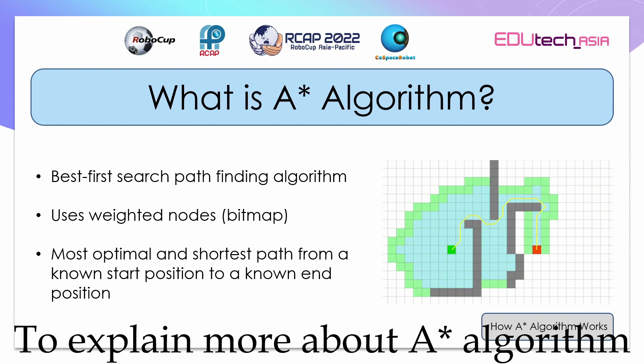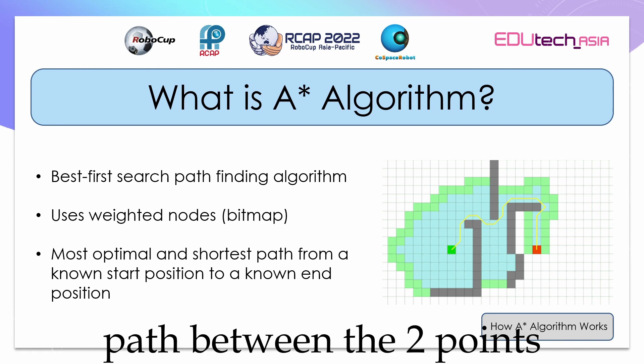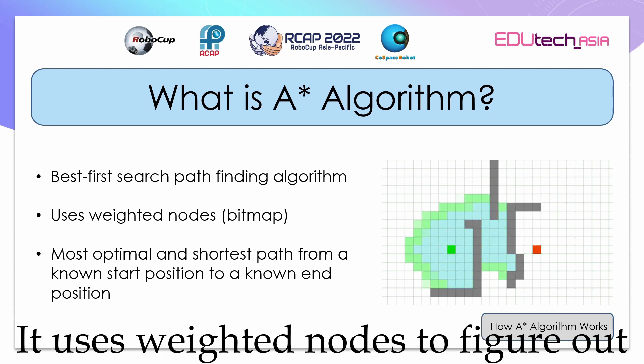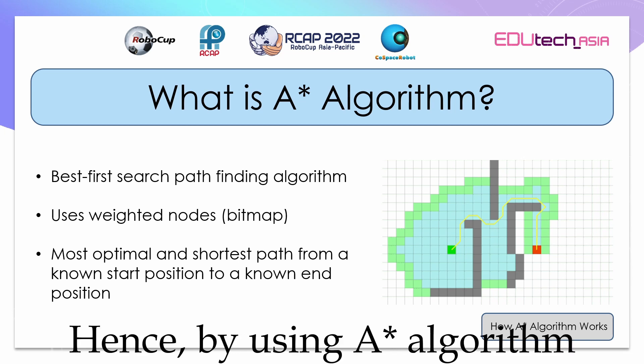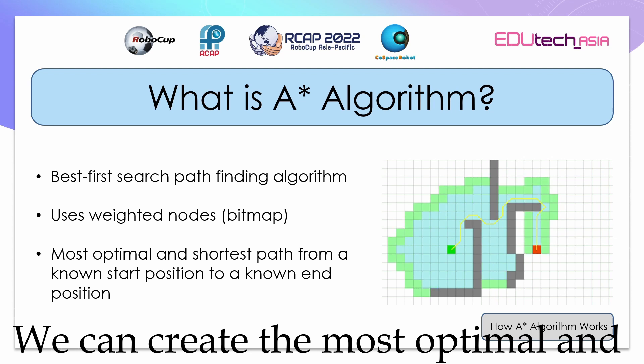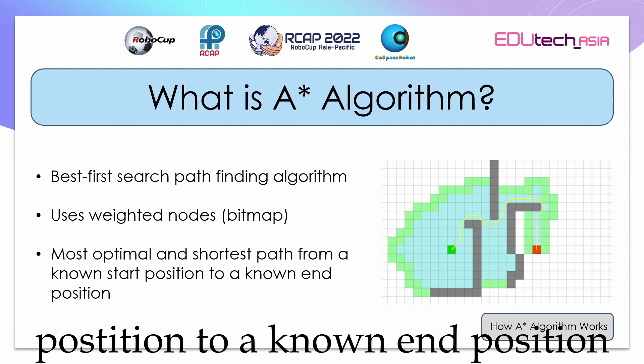To explain more about A-Star algorithm: A-Star algorithm is a pathfinding algorithm that finds the shortest path between two points. It uses weighted nodes to figure out how to navigate. By using A-Star algorithm, it can create the most optimal and shortest path from a known start position to a known end position.